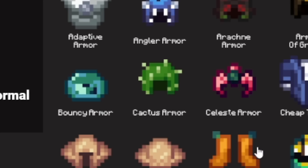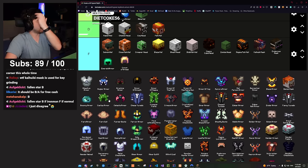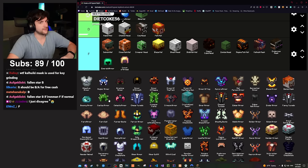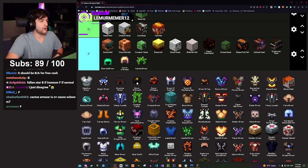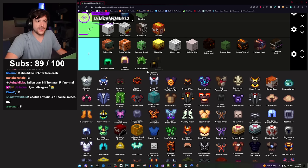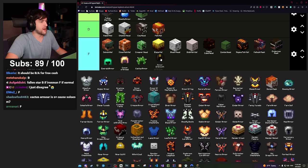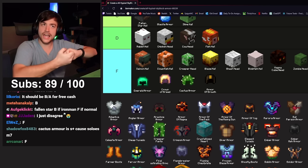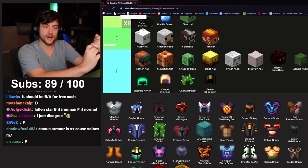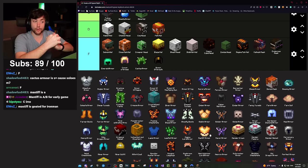Cactus armor is completely useless — I remember when Timedeo used cactus armor to AFK gas back when that was a thing three years ago. There's going to be a lot of F tier armors, just letting you know. Armor of Growth is like the precursor to Mastiff and you're never going to use it until it's Mastiff, so F. Speaking of Mastiff — now we can get somewhere.